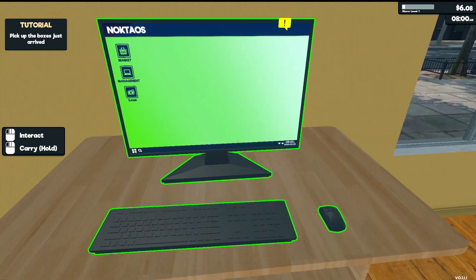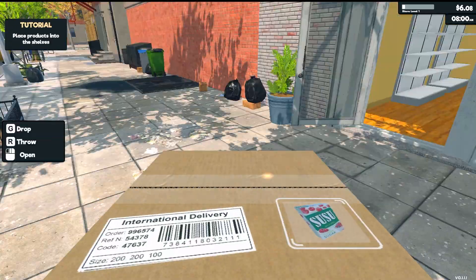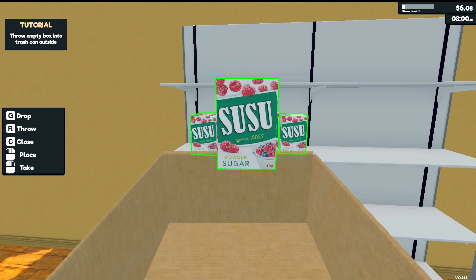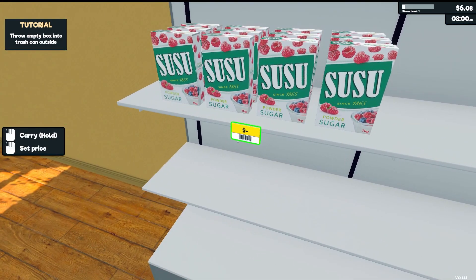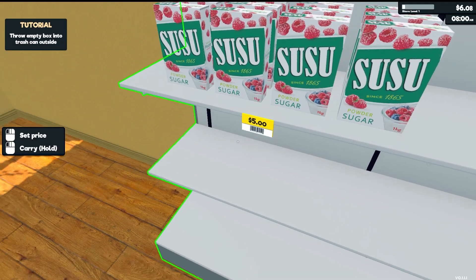Everything is instantly delivered — it gets delivered outside to the curb. Just click on a box to grab it, aim at a shelf, and click and hold to drop the items on the shelf. Once we put an item on a shelf for the first time, it needs to be assigned a price. Click on the price tag; the market price looks like $4.83, so we're going to go with $5. I'm going to keep all my prices at even dollar amounts or 50-cent increments — $5, $5.50, or $6 — which will make giving change a lot easier.